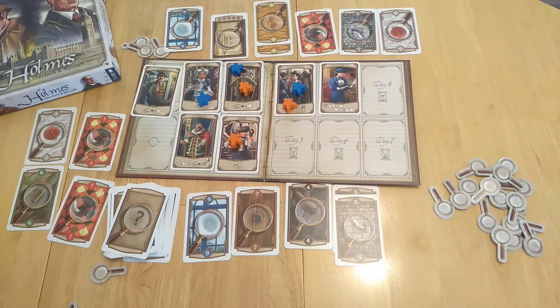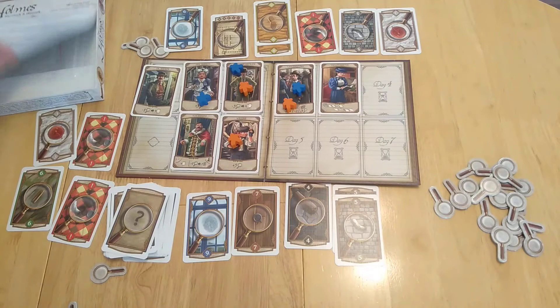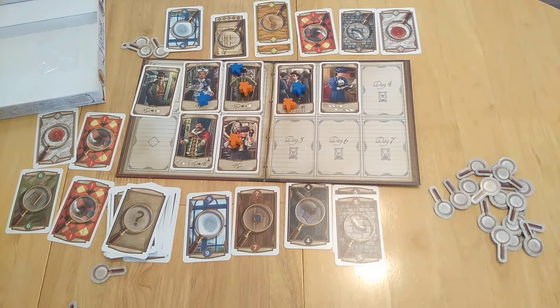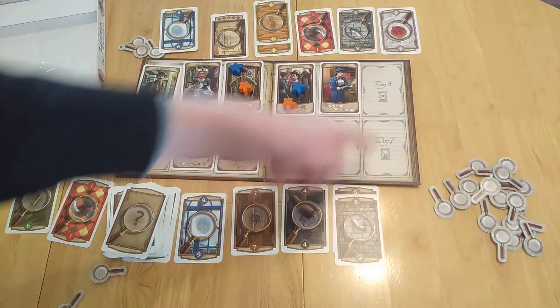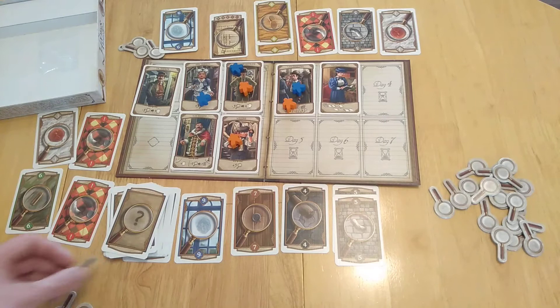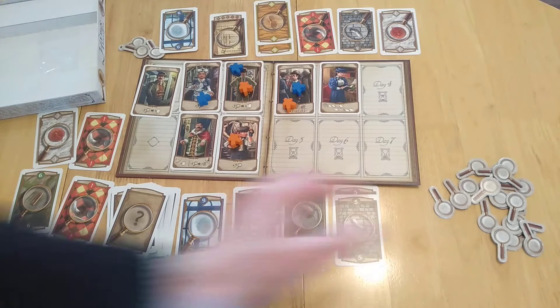The key crux of the game is balancing getting cards, gaining resources, and playing in the right order. Scoring is very close — cards can cancel each other out, and it's often better to block an opponent than to score lower yourself. In one example, scores worked out as seven, four, five minus one — netting four, three, and eight points respectively. Yesterday the score was eight to nine.